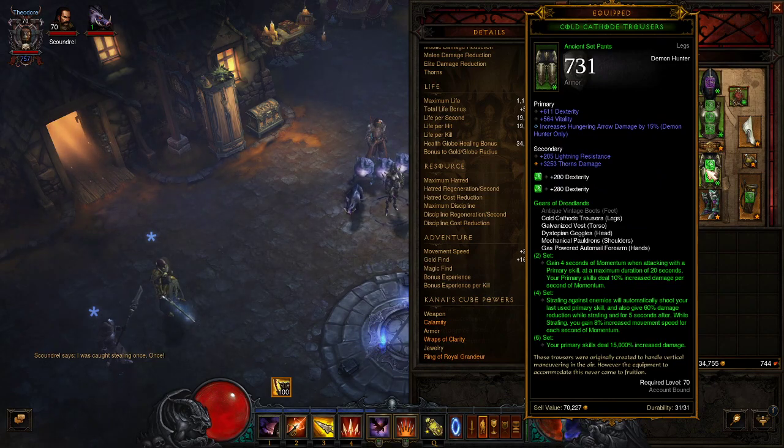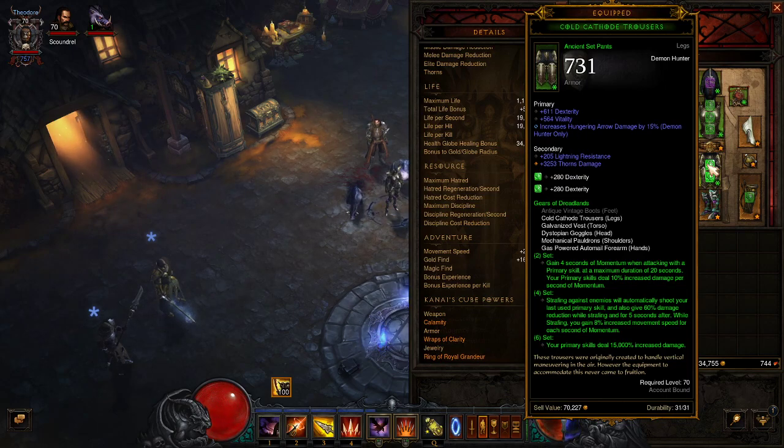With Gears of Dreadlands, I gain four seconds of Momentum when attacking with my primary skill, which is why I have Hungering Arrow on three. I'll keep Strafe held, zip through everything, hit that three button, throw out the heavy damage hits, and that gives me the Momentum boost. It lasts twenty seconds, and my primary skill does ten percent increased damage per second of Momentum. Also, while strafing, it automatically shoots your last primary skill — so it randomly fires Hungering Arrow.